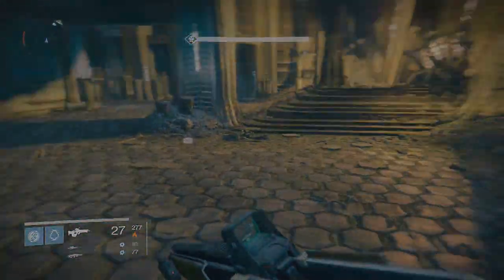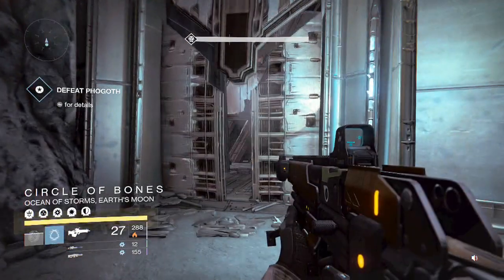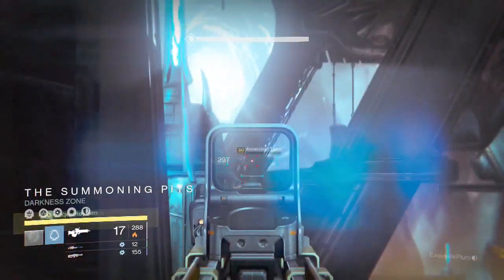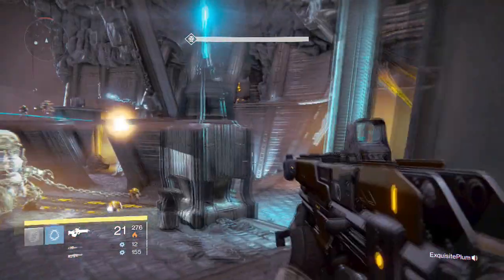Once you've gotten past those three waves and progressed further into the level, you'll finally get to Phogoth. This is when it gets pretty tough, but with this strategy it should be easy. All you're going to have to do is kill all the enemies on the left hand side when you come out of this door. Just focus on all the enemies on the left hand side, including the knights in the middle as well.